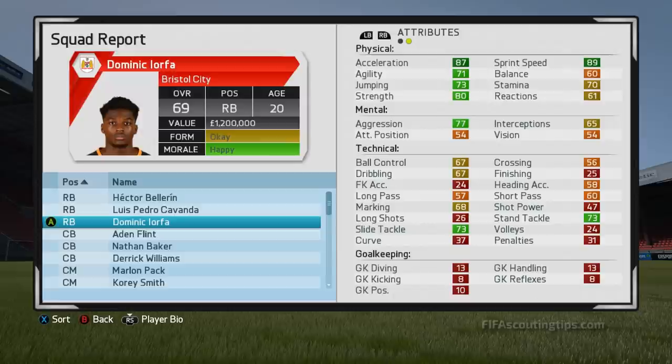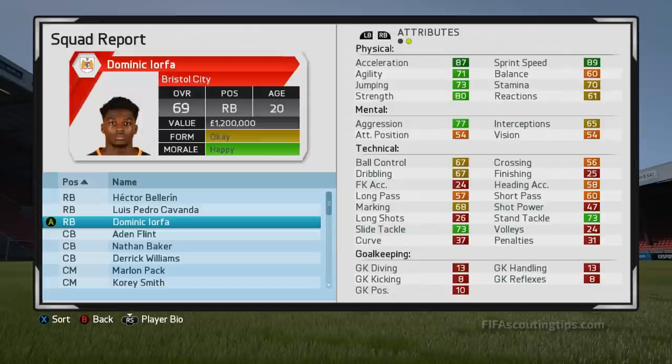And then finally we have Dominic Eorfa. He starts at 69 overall and has 81 potential. He's 20 years old and plays for Wolves. His value is £1.2 million. If you send off an inquiry, you'll get a price back of £1.8 million so you can get him for around £1.1 million. His wages are £5,000, he's on a 2 year contract, and he's right footed with a 3 star weak foot and 2 star skill moves.